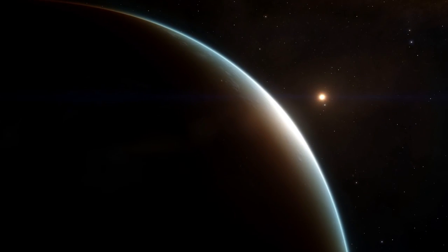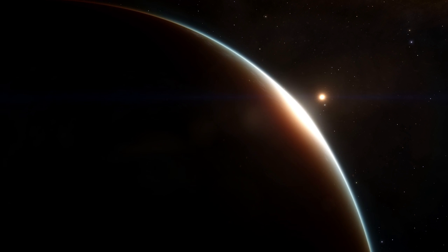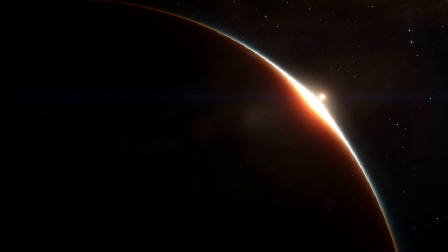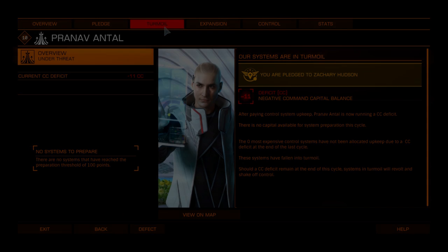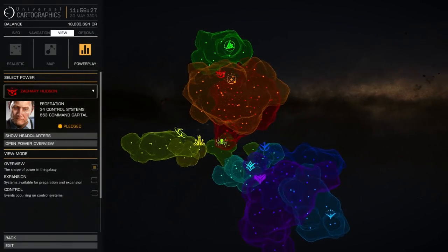Power Play runs in cycles, currently lasting one week. At the end of a cycle, all preparation, expansion and control actions are resolved, and upkeep is paid for all controlled systems. Ending a cycle with a negative amount of CC will plunge systems into turmoil, potentially resulting in total loss of control if not rectified. At the beginning of a new cycle, the galactic landscape may have changed dramatically.